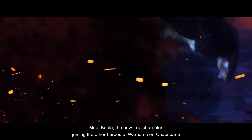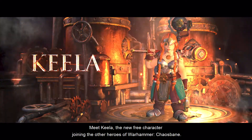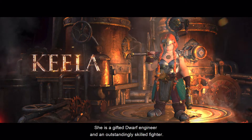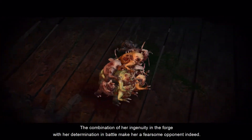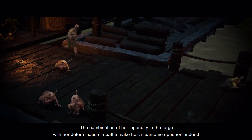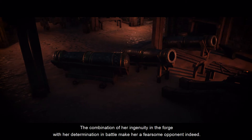Meet Keela, the new free character joining the other heroes of Warhammer Chaosbane. She is a gifted dwarf engineer and an outstandingly skilled fighter. The combination of her ingenuity in the forge and her determination in battle make her a truly fearsome opponent.